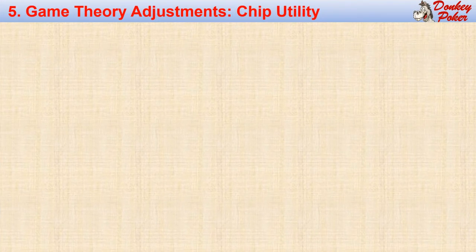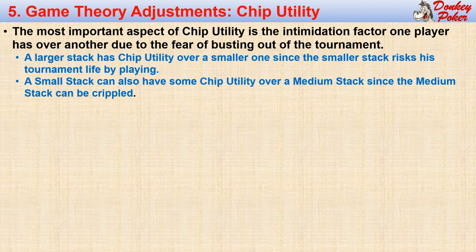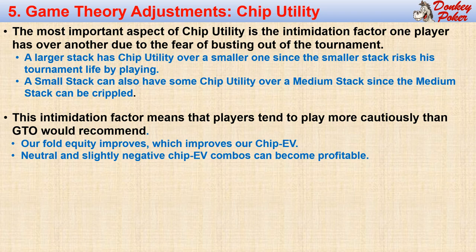The second major adjustment we need to make to our game theory baseline is due to chip utility. The most important aspect of chip utility is the intimidation factor one player has over another due to the fear of busting out of a tournament. A big stack has chip utility over a smaller one because the smaller stack risks his tournament life by playing the hand. Even a smaller stack can have chip utility over a slightly larger stack because the larger stack won't want to be crippled. This intimidation factor means that players tend to play more cautiously when their tournament life can be damaged, and it means that our fold equity improves when we are the aggressor, which improves our chip EV. That means that our neutral and slightly negative chip EV combos can become profitable when our aggression is likely to intimidate our opponents.